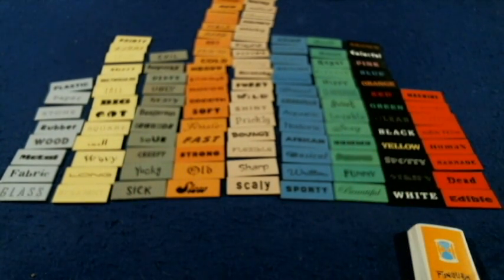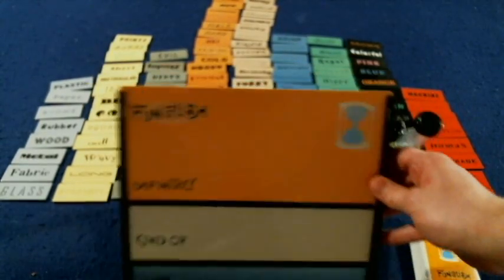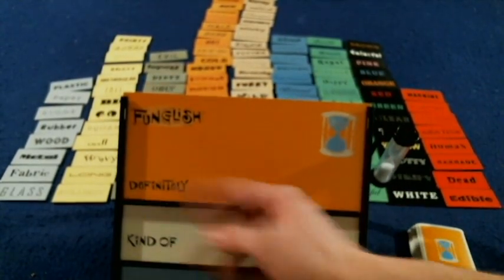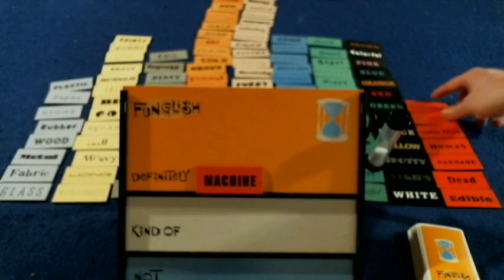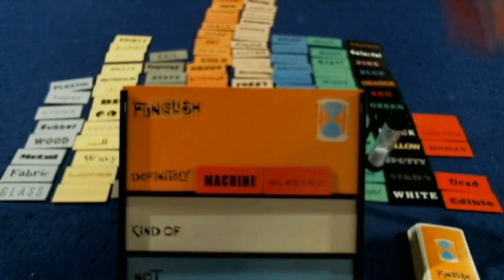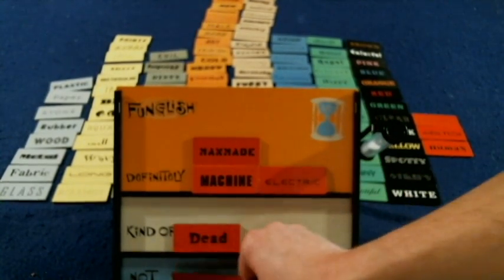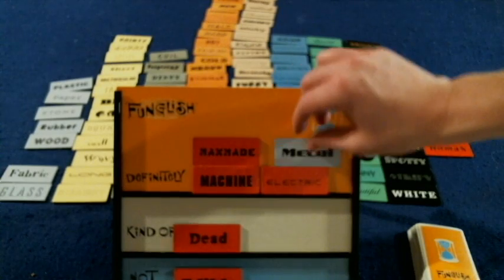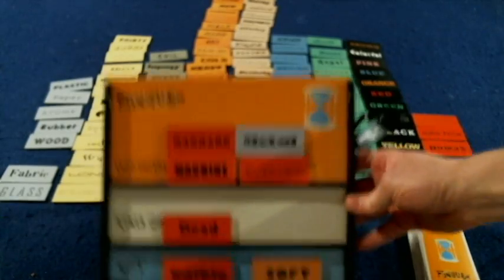There are lots of different adjectives out here. I do recommend you set them out in alphabetical order. Let's take a look at the board, which comes apart and is actually a very nice component. There are going to be three categories on the board: definitely, kind of, and not. You're going to be placing as many tiles as you want. For instance, if the word was robot, I might place definitely machine, definitely electric, definitely man-made, kind of dead, not edible, and metal — not soft. Hopefully people will be able to guess what it is.